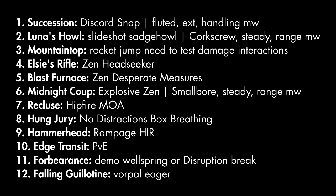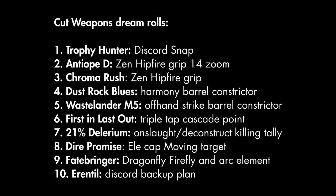Now let's move on to the Cut Weapon Dream Rolls — I have to repeat: these weapons are not going to be in the game, nor have these perks been mentioned. I'm making them up. Number one: Trophy Hunter is the most important with Discord and Snap — that's a .50 caliber sniper rifle with a clean scope. Number two is Anarchy just because I'm really fond of the weapon, but if they were crazy enough to put Zen Moment and Hipfire on an SMG with 14-ish zoom, I'm there. Number three is Chroma Rush — Zen Moment and Hipfire on an auto rifle. I would take that too.